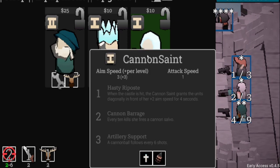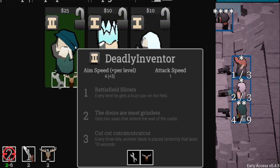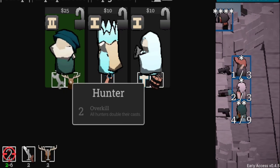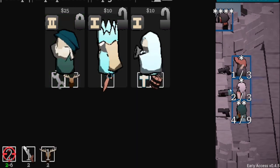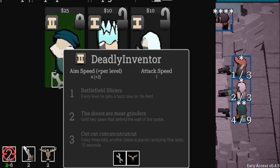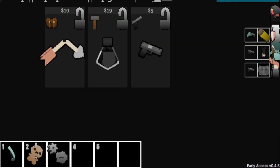Holy Demolitionist: 'when the castle is hit, the Cannon Saint grants units diagonally in front of her plus two aim speed; every six shots she fires a cannonball.' That sounds crazy. There's also an Ice Mage and a Deadly Inventor hunter. Another Hunter would activate 'all hunters double their cast' — that's big. And 'every level, he gets a Buzzsaw on the field.' I think I've found my next character.